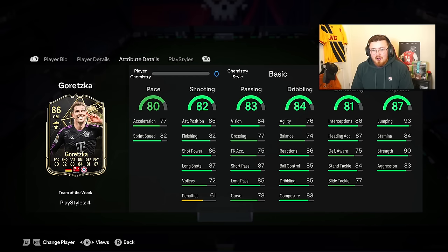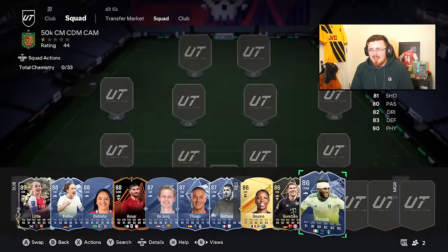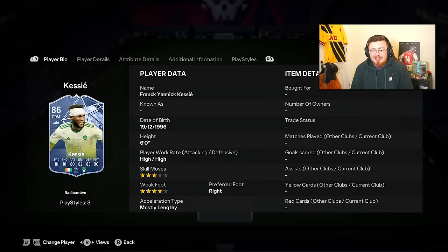Leon Goretzka is probably the go-to centre midfielder from the Bundesliga under 50k. Team of the Week, super cheap now. A box-to-box machine, similar to Frank Kessié. Links aren't even that bad this year, and his chemistry is a Radioactive card - stick him in the team with one icon and he's on full chem. Brilliant card for this stage of the game and super cheap.